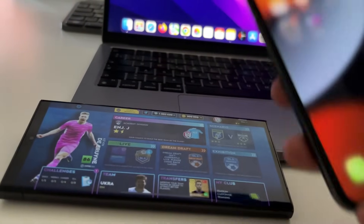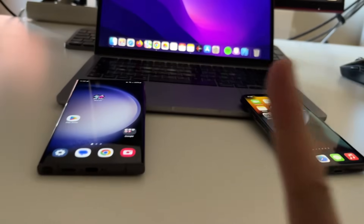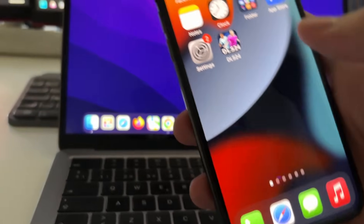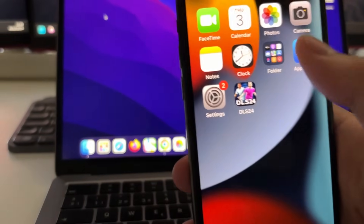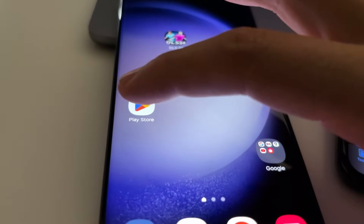I'm going to close the game right now and show you all the required steps to do this. The first step is basically grab your phone. Now you need to go to the App Store, and in case that you are on Android, you will need to go to the Play Store.